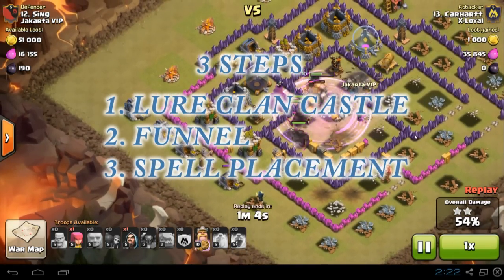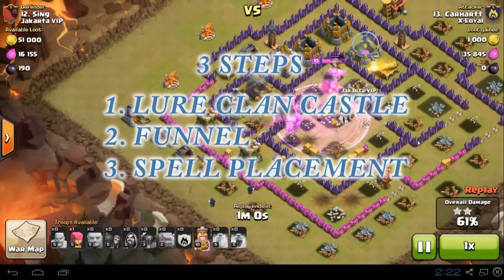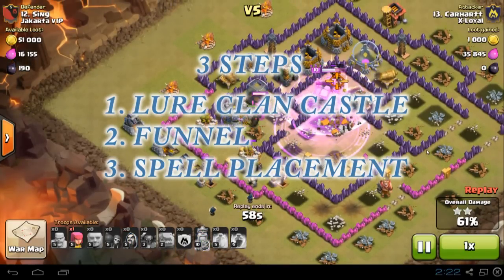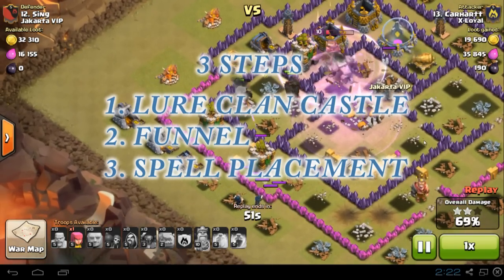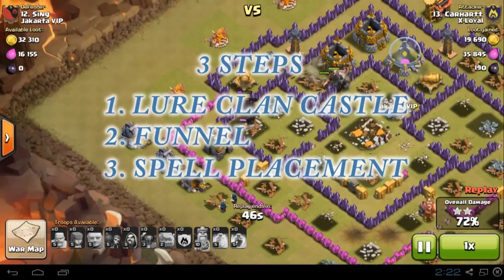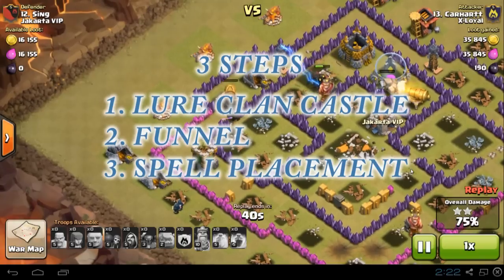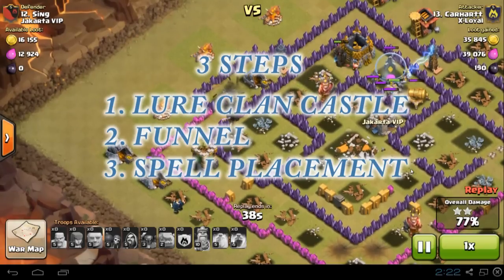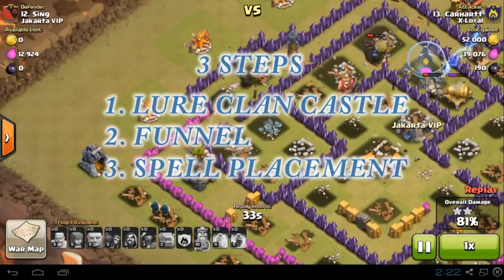Number three: spell placement is key. Every time I see people do GoWipes, they drop all of the spells at once in a panic. The most important thing is also keeping your wizards alive — that's why I always bring a heal spell. Wizards are the main DPS to shoot over walls, and the more wizards you have alive, the faster the defenses and the base go down.